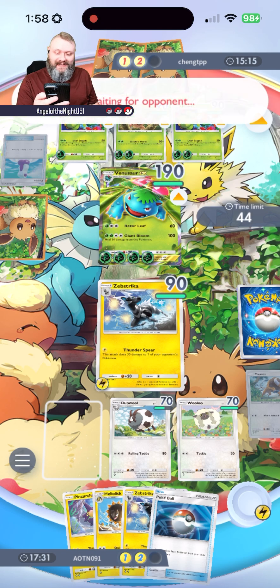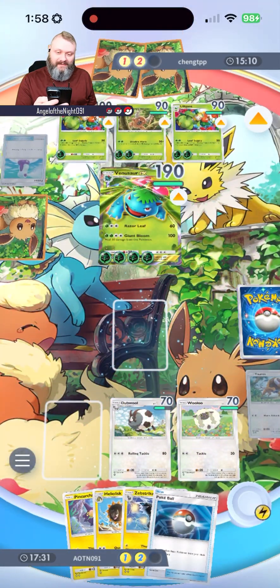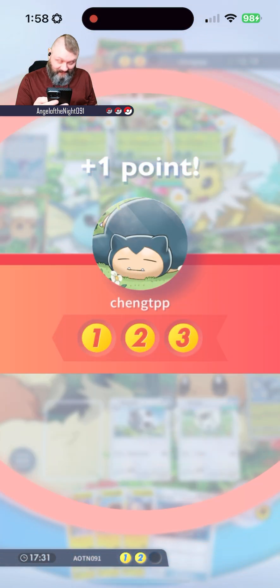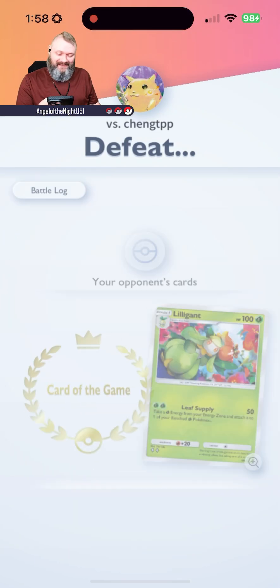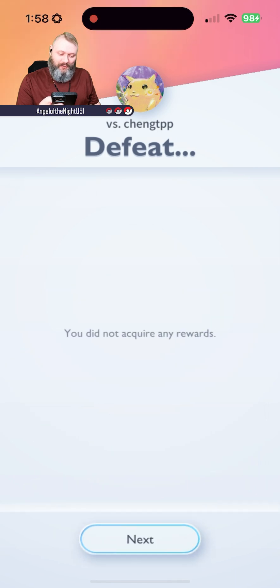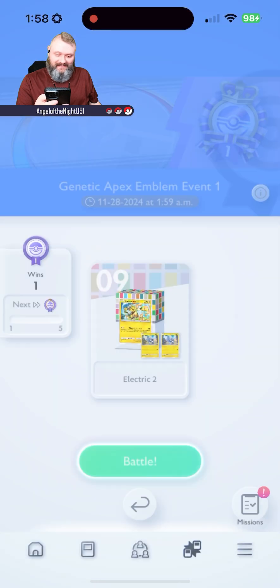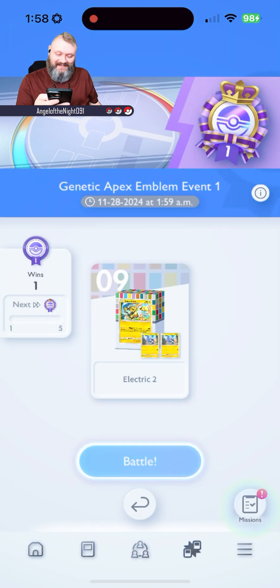Venusaur does like crazy damage — 110! Giant Bloom! That is three points for my opponent and I have been defeated. Not even any experience. All right, I see how it is.